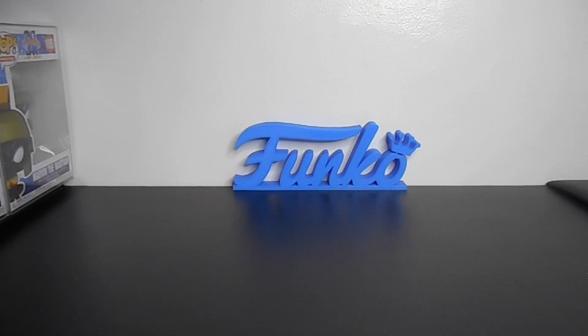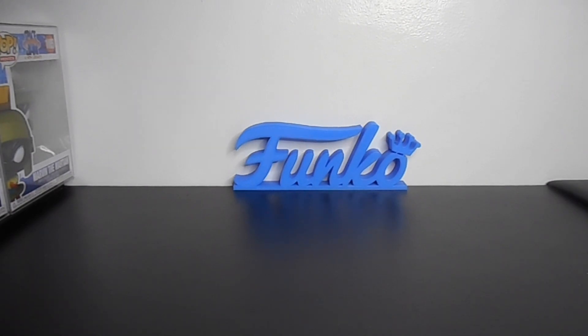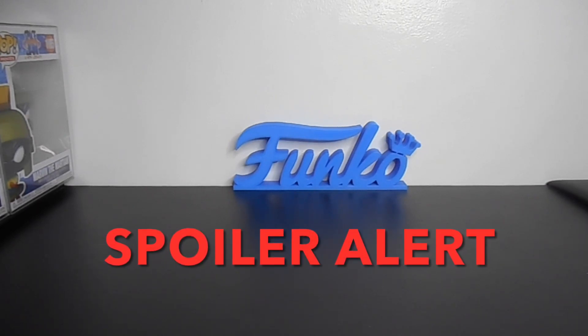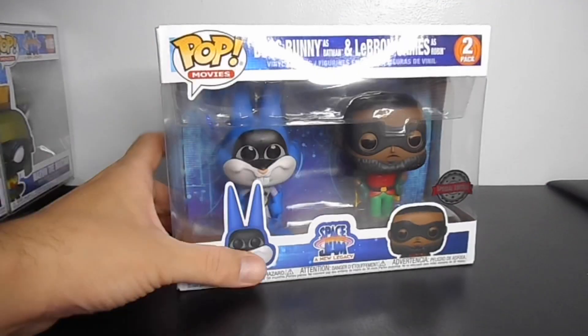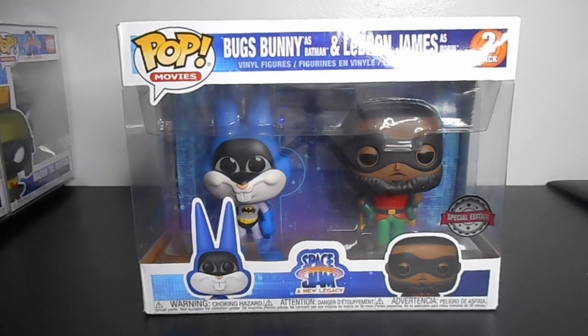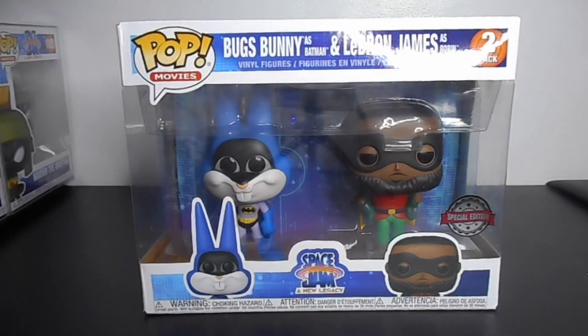Hello, good day my fellow collectors, this is Edapo921 again and welcome back to another edition of Pungkupak unboxing. Today I'm going to share with you one of my newly added figures to my collection. The figure I'm going to share with you is Space Jam: New Legacy 2-pack — Bugs Bunny as Batman and Lebron James as Robin.